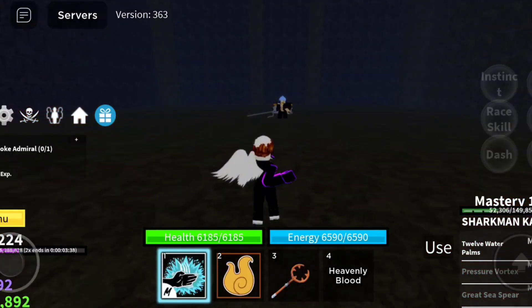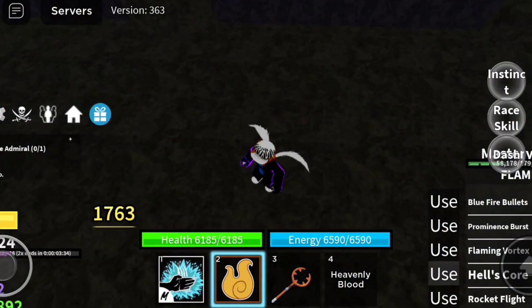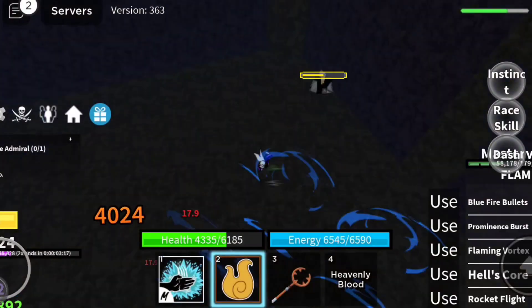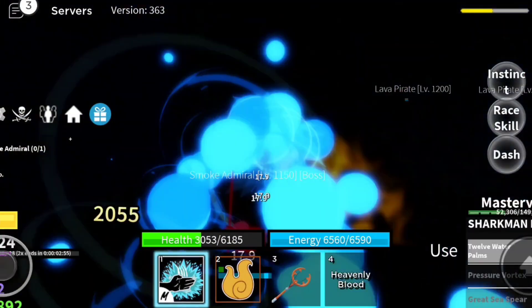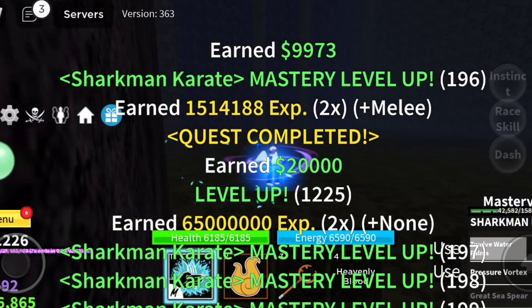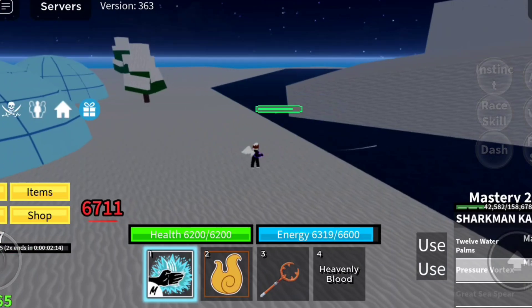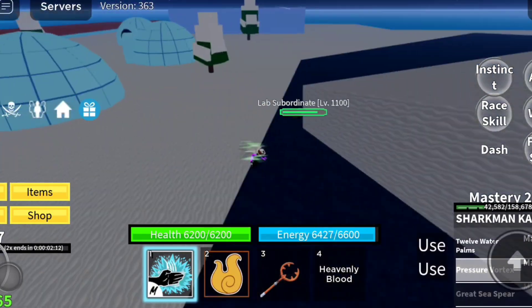We are back at Smoke Admiral and this time I brought more mastery. Let's time-lapse this fight. Race skill fast. And there we go — we have our next skill called Pressure Vortex. Charge it up. Its AoE skills are so OP. Just look at the damage.